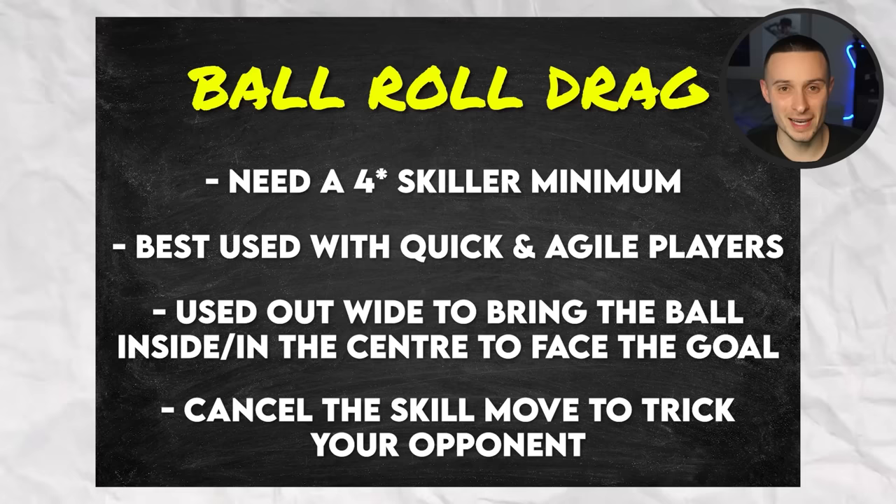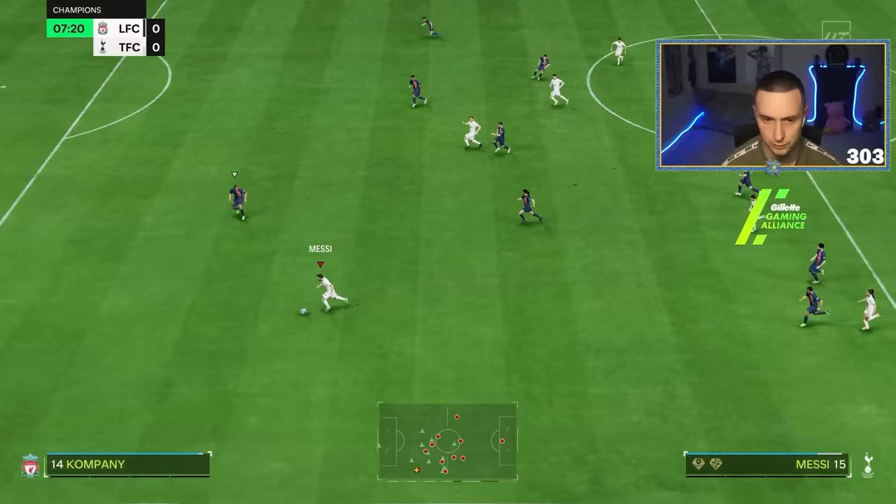Let's summarise the ball roll drag. You need a four star skiller. It's best used with quick and agile players — use it out wide to bring the ball inside, or in the centre to face the goal. To take your game to the next level, cancel the skill move to trick your opponent.